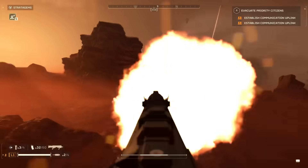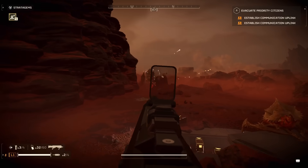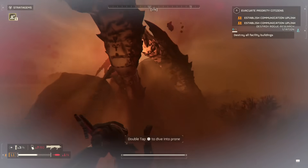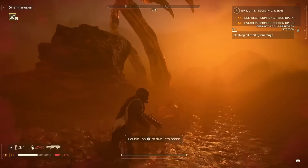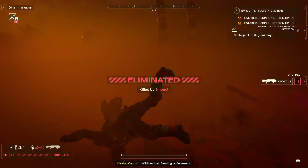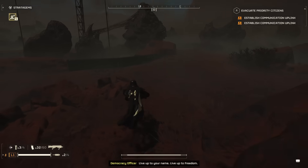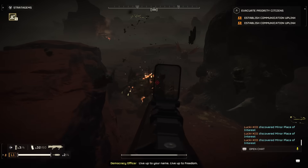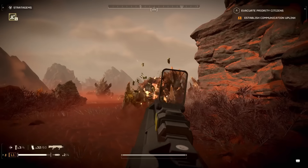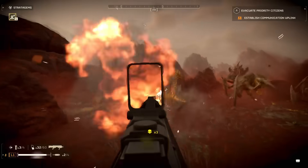We'll start by discussing the new Cookout Shotgun. What I found appealing about this new shotgun is its ability to stagger enemies and its great ammo capacity. Although reloading does take a little bit of time, it also features incendiary rounds, just like the IE Breaker. And while it may not be fair to directly compare it to the incendiary breaker shotgun considering the different firing rates, the Cookout is a solid shotgun. The most attractive feature it offers is the ability to stagger enemies, giving you some breathing room by pushing back foes with its tough incendiary rounds.